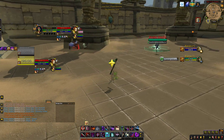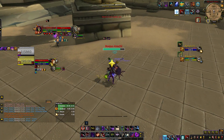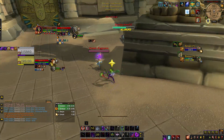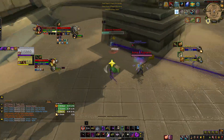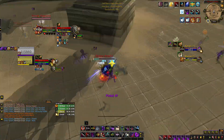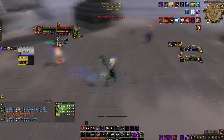I quickly go for a sap on the Holy Pally and open up onto the Windwalker, just trying to get some damage out and get our dots up. I go for a kidney shot off sap — I should have went for half sap first, but that's the way I went. I pop Evasion to deal with the monk's fists and keep putting out damage. Before Stampeding Roar and Karma come out of the monk, I go for a Duel just to stop heals from going out onto the monk.